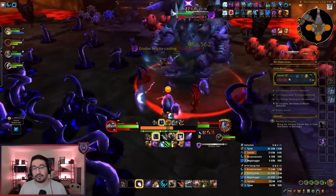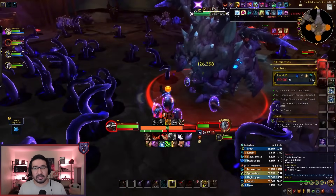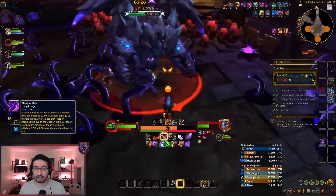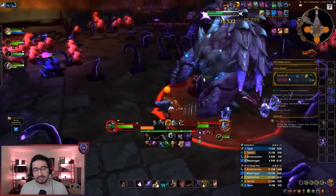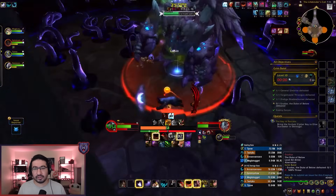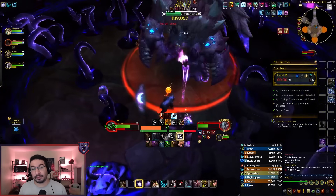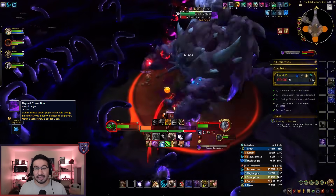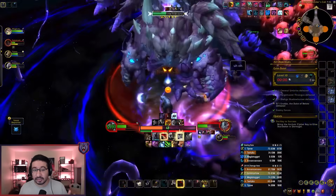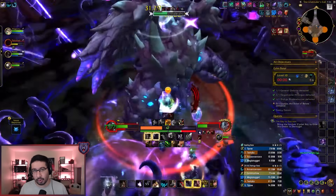To reduce the space you have to play with even more, the boss will occasionally use Shadow Gale, which fills the majority of the room with a storm over 15 seconds, leaving just a small circle for your group to play in. Shortly after it reaches max size, the boss debuffs 3 players with the Abyssal Corruption dot. This deals pulsing damage and a 6-yard AoE around those players, so you need to quickly spread out in the small space you have to avoid cleaving each other.